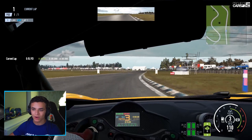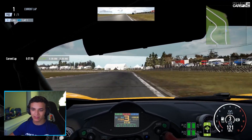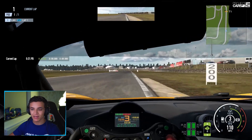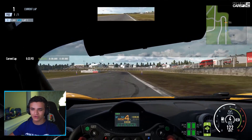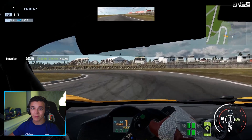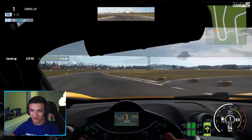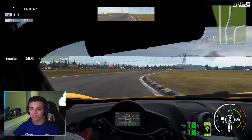Down into Turn 3 up here — quite a fast left-hander. Get in there over the inside kerb, using as much exit kerb as you can. Down into Turn 4, a tricky left-hand hairpin. Here you want to cut back much later than you think — it's an extremely slow speed corner that tightens up on exit, so you really want to focus on that.